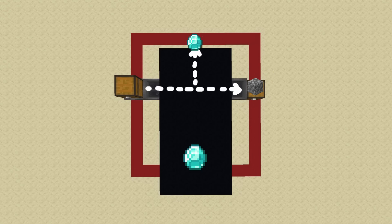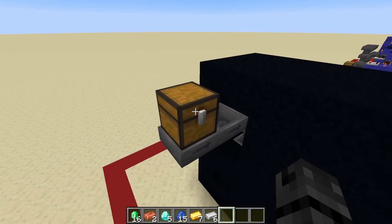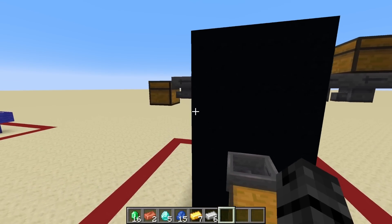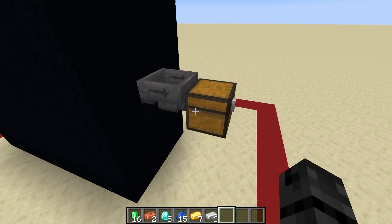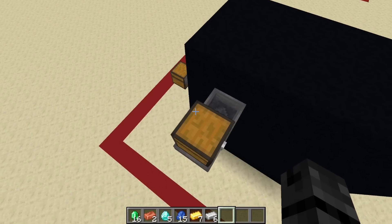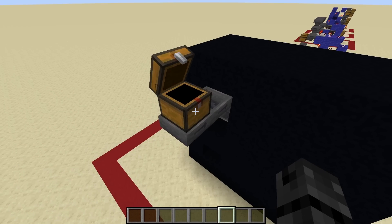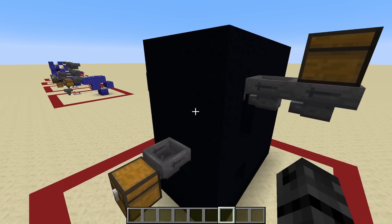This item filter is set up to filter out diamonds, so you can put anything in the input and only the diamonds will end up at the top output, while everything else will end up on the right output. Let's go ahead and try it out. I've filled up some of my hotbar with a bunch of precious materials including diamonds, and let's verify that both output chests are empty first.